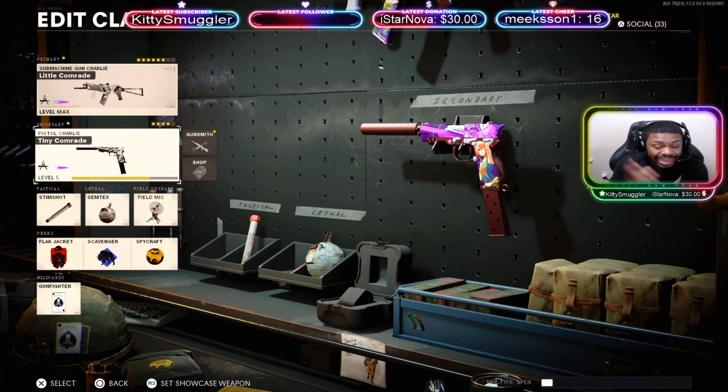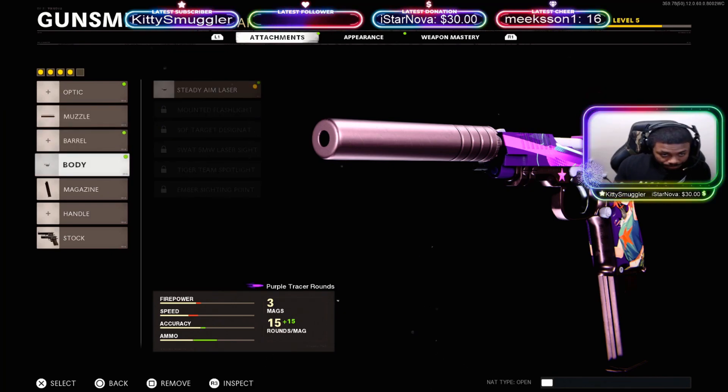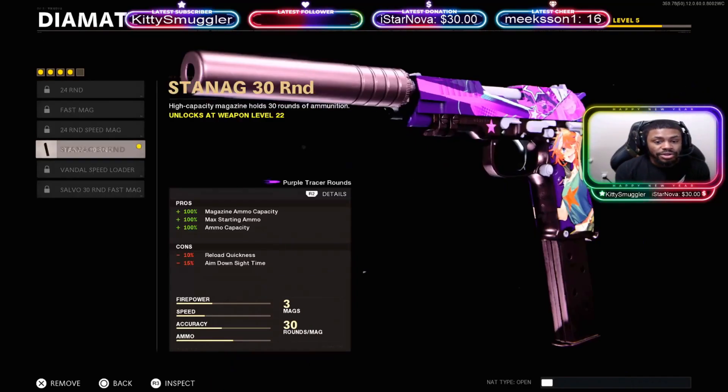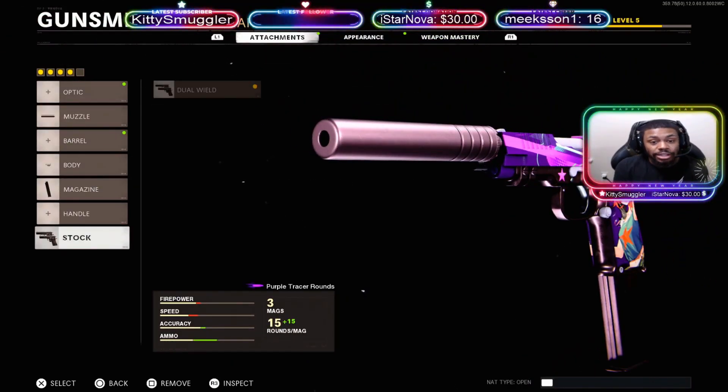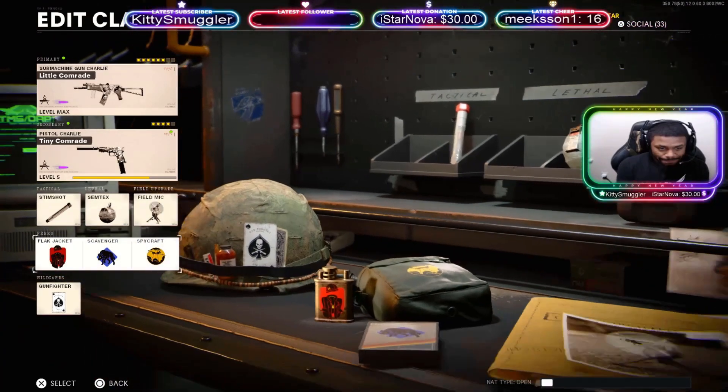I was also rocking the Tiny Comrade — the Diamatti pistols dual wield — with this amazing anime camo on it with the tracers as well. Absolutely amazing, these are very very deadly up close and a very reliable secondary. You guys can pop off with them. For the pistols, for the muzzle I got Sound Suppression, for the body I got Steady Aim Laser, for the magazine 30-round mag, and I got the Dual Wield equipped as well. Also rocking Stim Shot, Semtex, Field Mic, Flat Jacket, Scavenger.